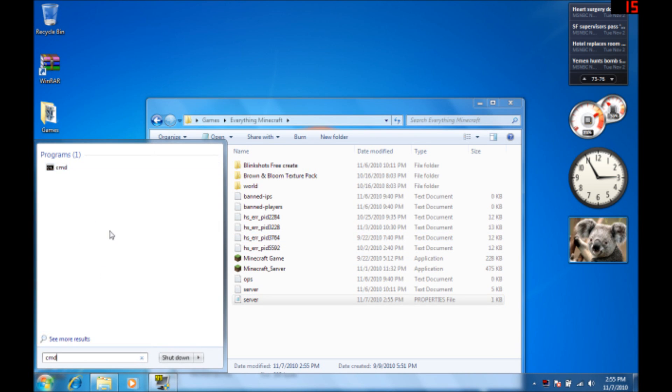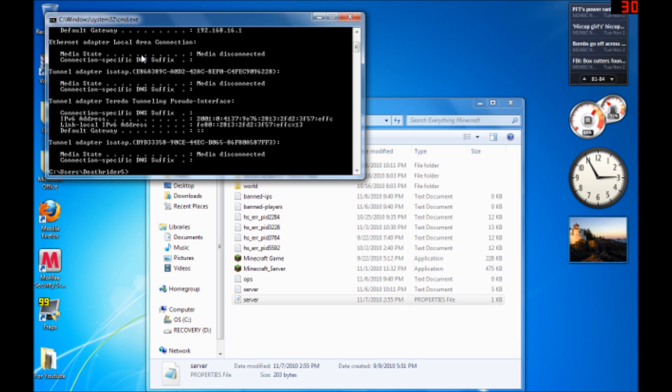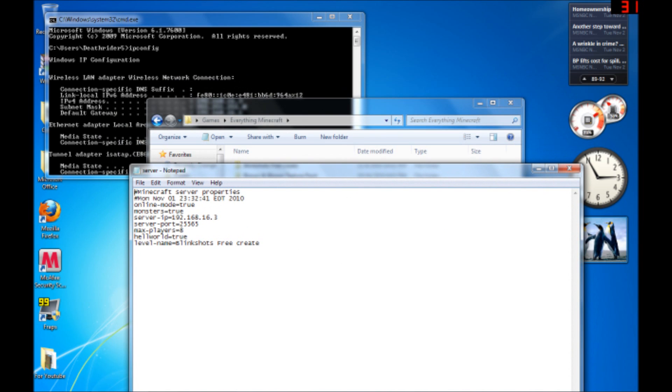Go to your Start menu — I'm not 100% sure if this will work on Macs — go to Start, search CMD, it should be the first result. My PC name is Deathrider5, so it'll be different on yours. Go to ipconfig, scroll up, and look for your IPv4 address. Mine is 192.168.16.13 — that's what you're going to want to put in your server IP field.